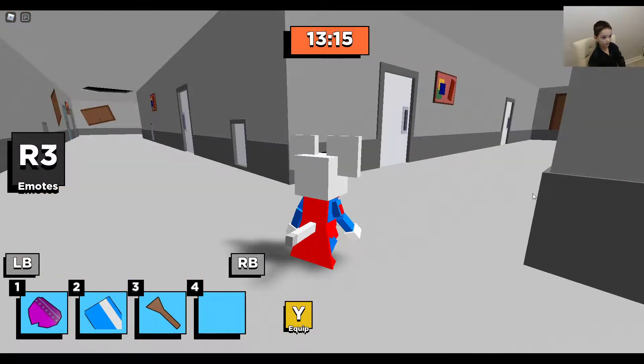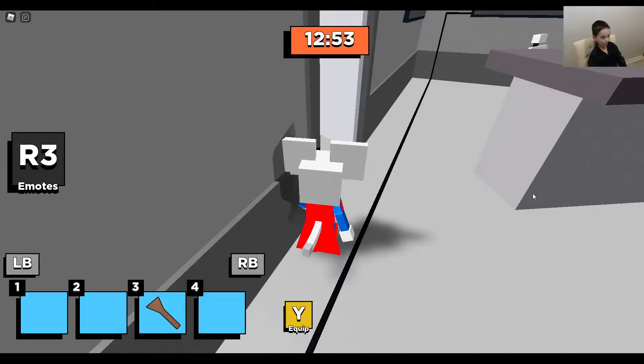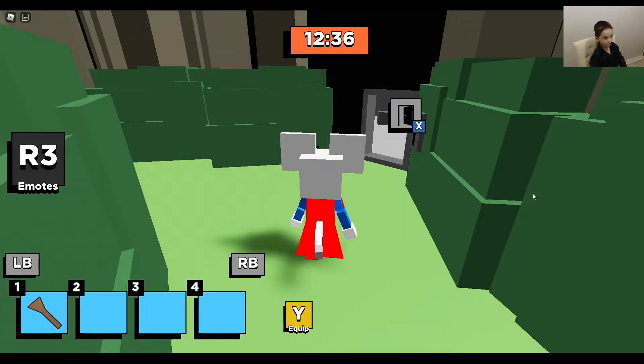Oh no! AHHH, this is scary. Kitty's in front! You might want to use that key card quick if he's after you. It looks like he's not falling asleep, so let's go through this mouse hole. Yes! Oh no.